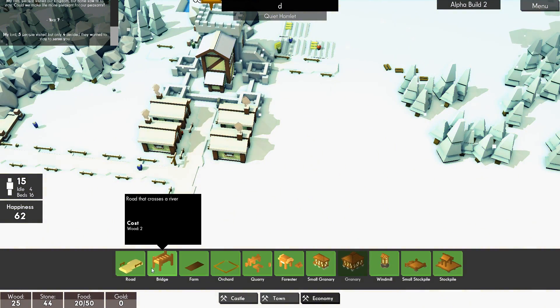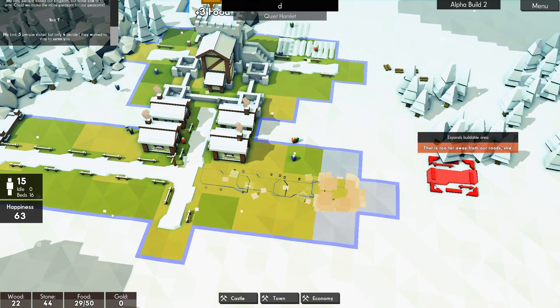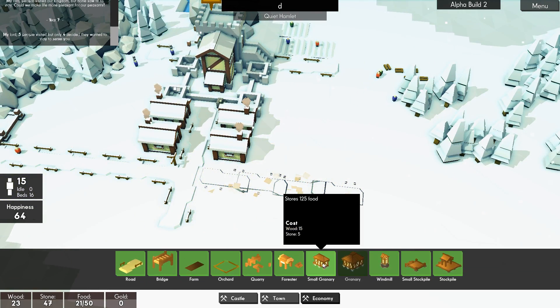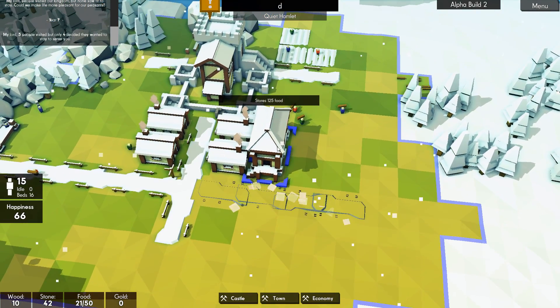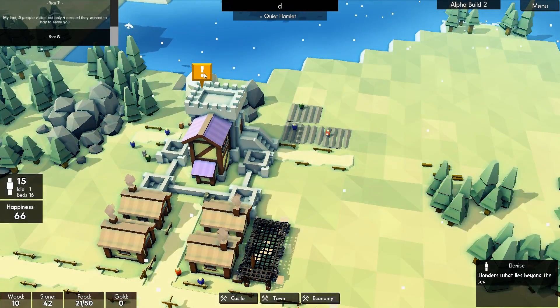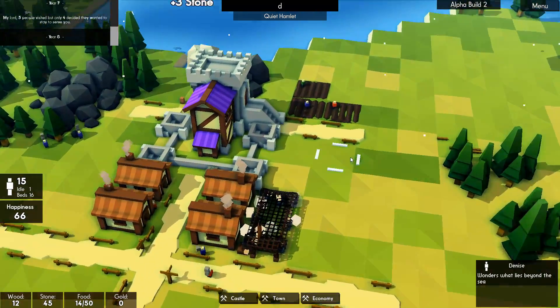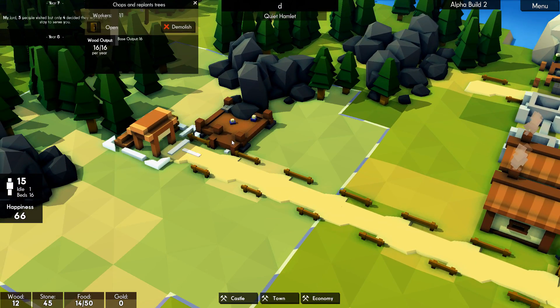I think the granary is going to end up over here. Let's put it here behind these houses — they've only got a walk down here. I know you're worried about the food, we're building up our stocks, don't worry. Now we have 15 people.